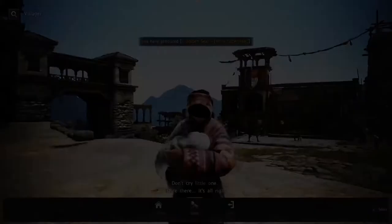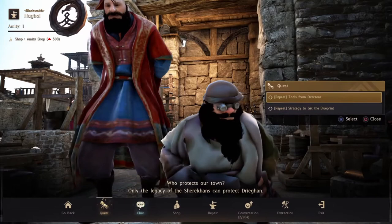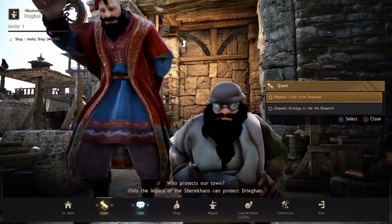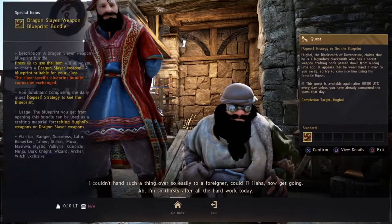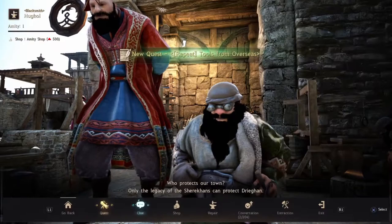Jump over the fence, run down the stairs, and speak to the lady with her baby - she's lost her friend Yina, so we'll go find Yina for her. Run around the corner and speak to the old blacksmith who's lost his tools. He actually offers two quests - we're only going to accept the top one, as the second one doesn't offer any contribution XP. If you want the blueprints to craft Dragon Slayer weapons feel free, but for this route just accept the top quest.